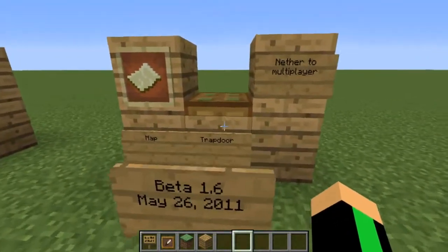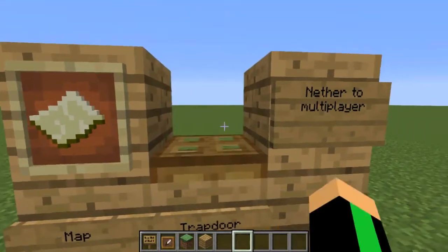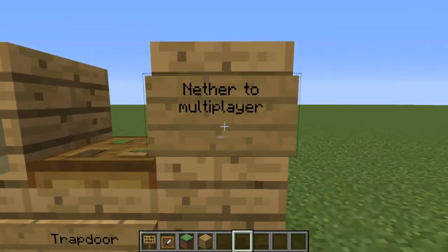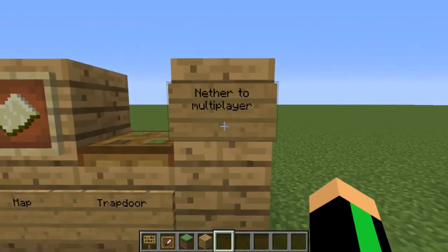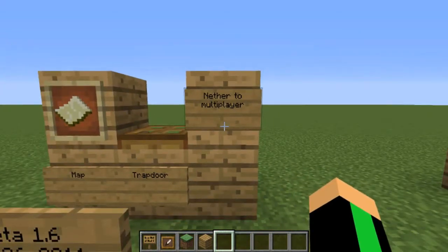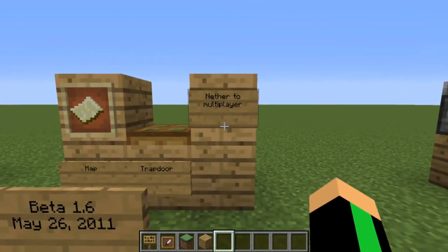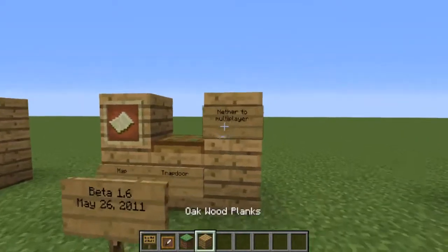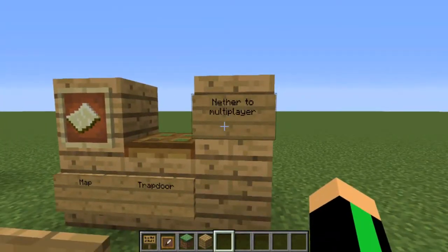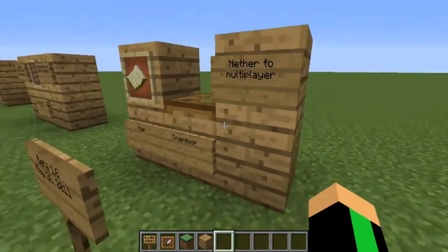Now Beta 1.6, released on May 26th, 2011, adding Maps, Trapdoors, and the Nether to multiplayer — which is really good. People can now access the Nether on multiplayer survival servers. It was added in the last version of Alpha, but it took a few months to bring to multiplayer. I can see how the Nether and multiplayer together — portals working and everything that needs to be fixed — can be a bit tricky when first developing it.